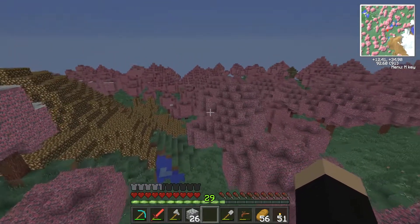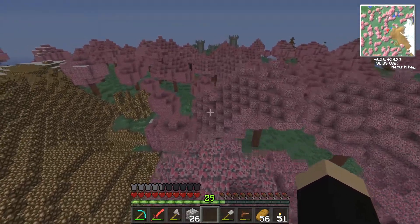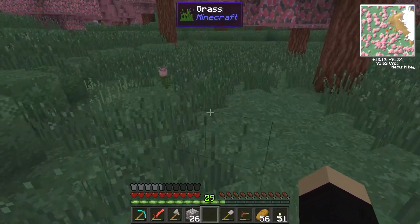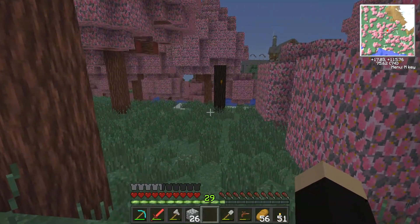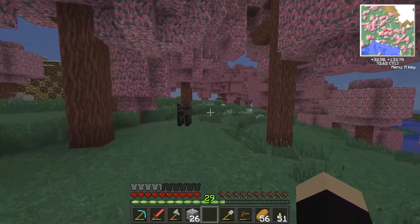We have got quite a few stacks in our chest. I think a snow creeper exploded near our little sugar cane farm, so now we have got a load of ice in the ocean. In the time between episodes I did also harvest some more tree sap from our rubber farm, so now we have got more rubber again in case we need it.